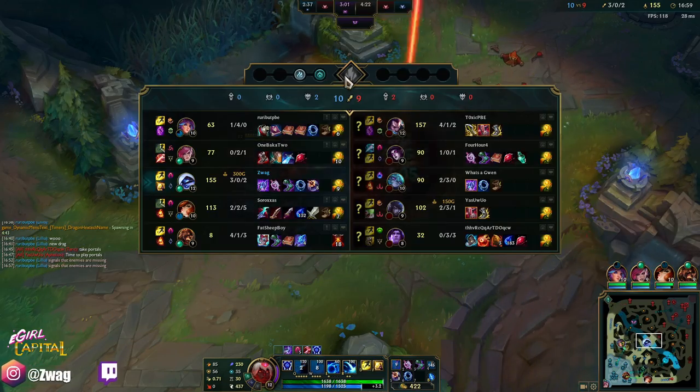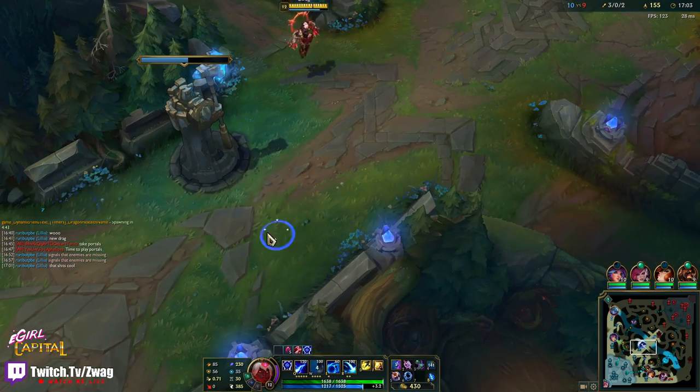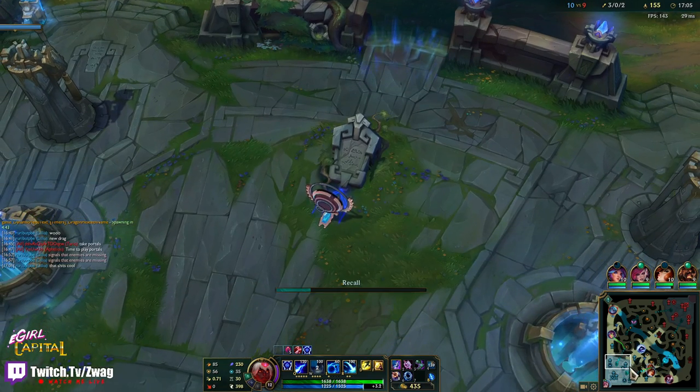You'll see when I have the Shadow Flame — it says it does bonus damage to shields but it says nowhere how much bonus damage it does to shields. You only get 20 magic pen versus shielded people, but you get that magic pen anyway if they're low on health or high on health. I don't know exactly how it works. Max 1,000 health or less — so when they're low on health you get more magic pen, apparently.